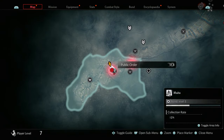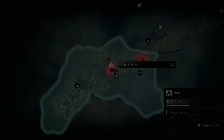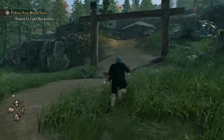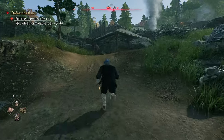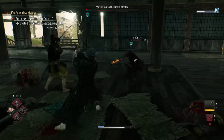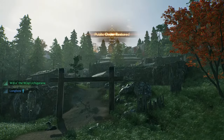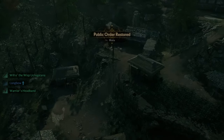The next collectible is the public order collectible. Come to this area, start at the bottom, and fight all the foes until you make your way to the top. A fugitive spawns alongside the public order, so defeat him, and once you have defeated all the enemies the public order has been restored.